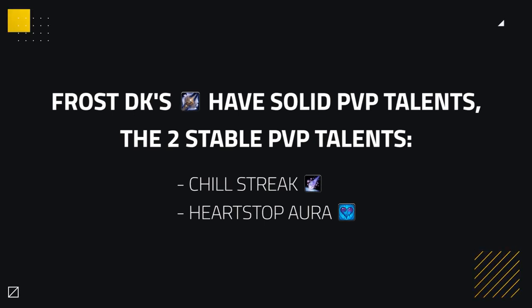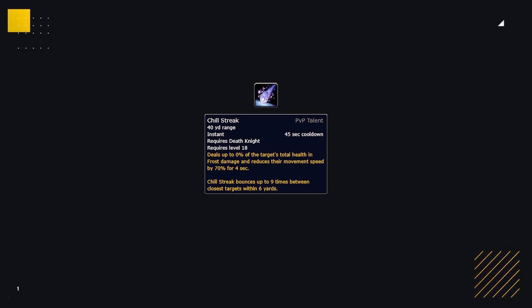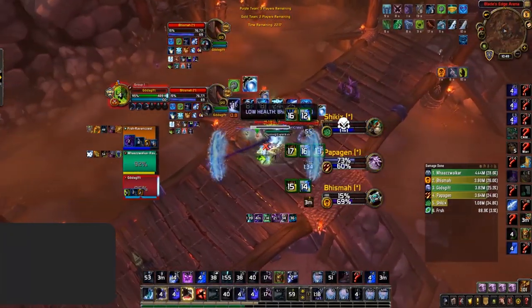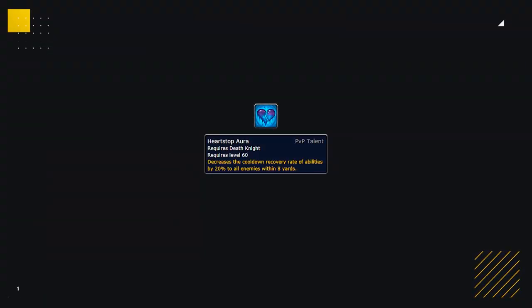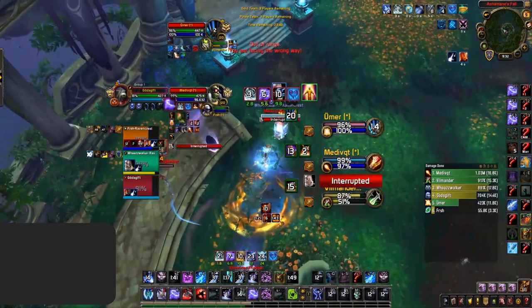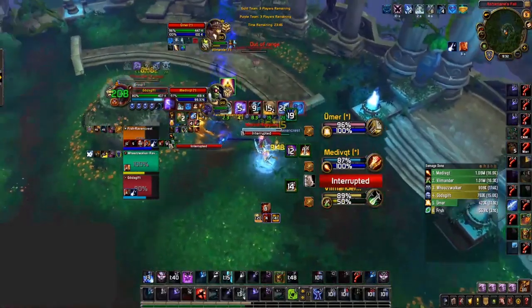Frost DKs have quite a few solid PvP talents. The two staple PvP talents are Chill Streak and Heartstop Aura. Chill Streak is one of the main features of playing Frost DK — it's evolved around your offensive setups and deals an absurd amount of damage against two targets, being difficult for most teams to deal with when popped during your offensive cooldowns. Heartstop Aura is a Frost DK-only aura that decreases the recovery of all abilities with cooldowns, requiring the targets to be nearby. Delirium adds to the cooldown reduction of mobility cooldowns specifically, making it extremely powerful against monks, demon hunters, and mages.